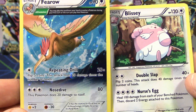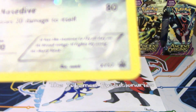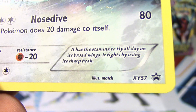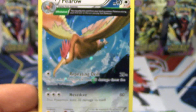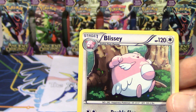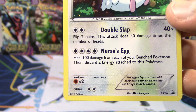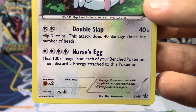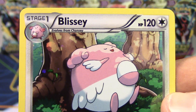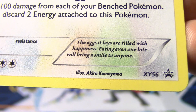We've got an ancient trait Fero that knows Repeating Drill and Nose Dive — that would be XY promo number 57. Really cool looking card, and it's got Delta Evolution as well. And we've got this Blissey here, 120 HP, Double Slapping, and Nurse's Egg. That's XY promo number 56.